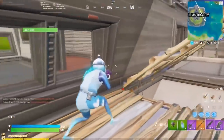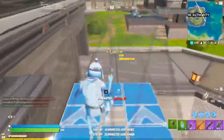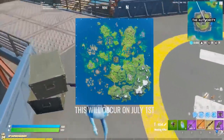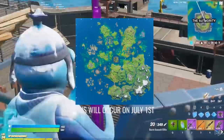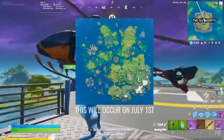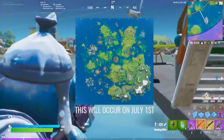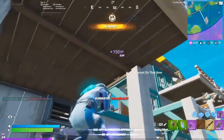But before we go anywhere near the files, let's talk about the new changes to the season 3 map. The water levels have gone down, and some of the flooded landscape of Apollo Island has been revealed once again. This is something that will likely happen with every update this season, and not all that much has changed in this week's reduction of the water level.